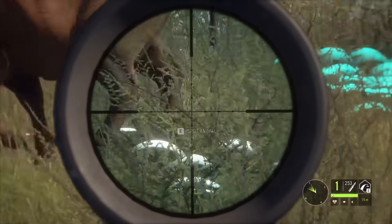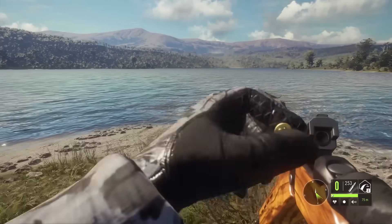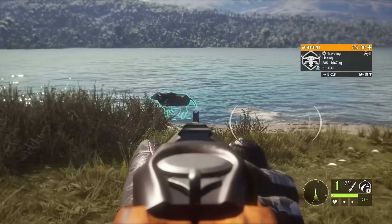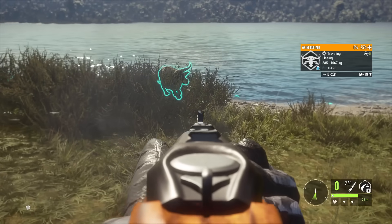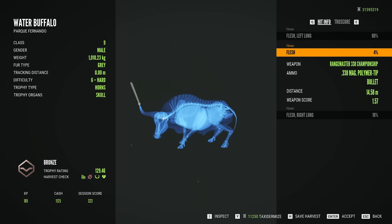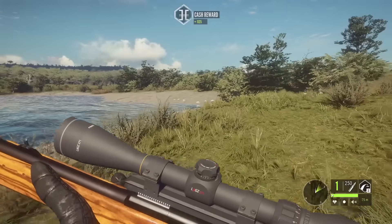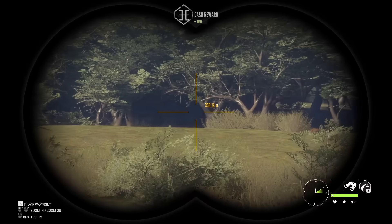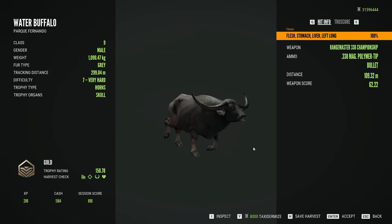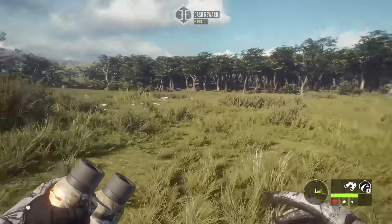Got yet another aggressive one to deal with and somehow one got behind us. We hit him right in the end of the horn - good to know you can hit water buffalo horns, so if you shoot one broadside and the horns are covering the vitals, probably steer clear of that. Luckily this one we definitely did not shoot in the horn - 150 score in gold. Got him stomach, liver, and lungs. As long as we can keep shooting like that we should be all good.